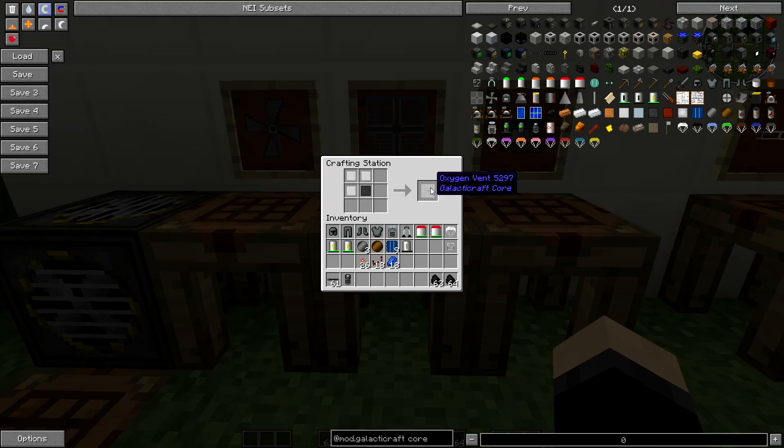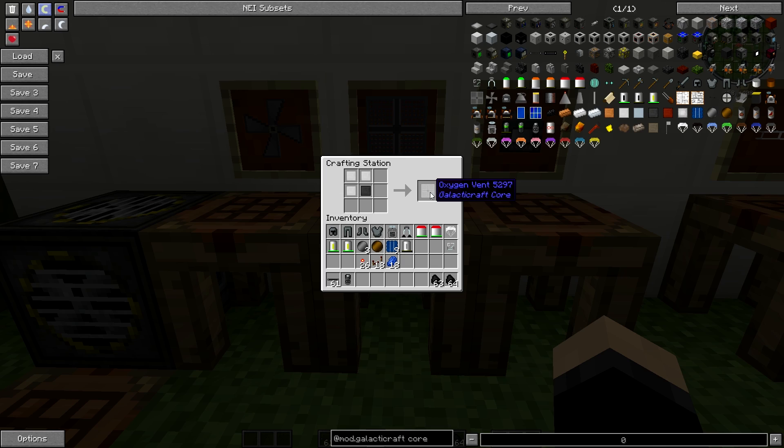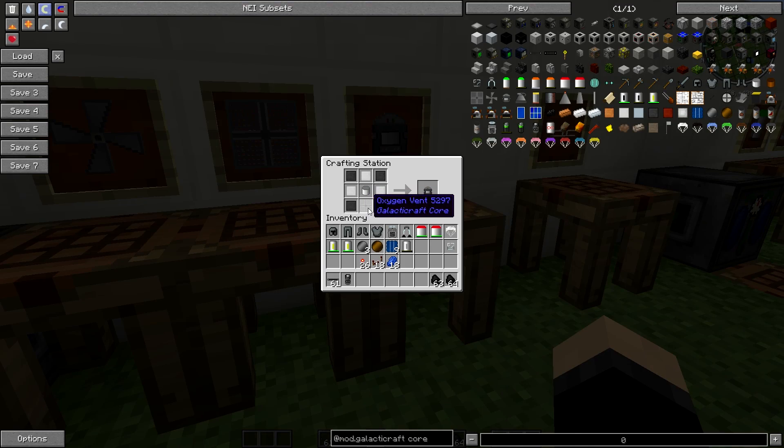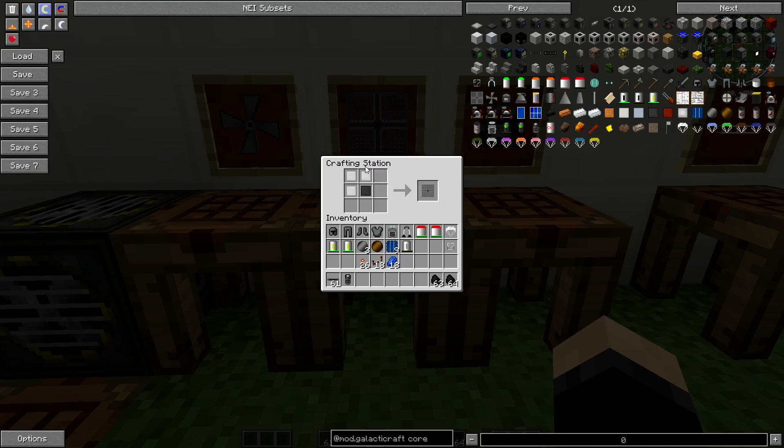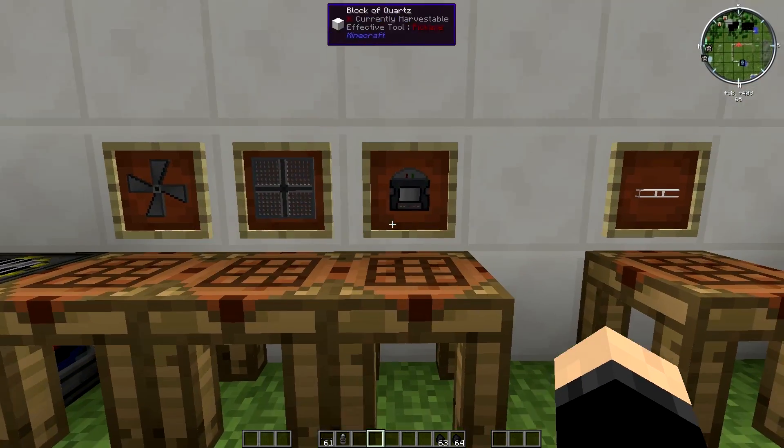You're also going to need two oxygen vents. These are pretty simple to make — it's just one compressed steel and three compressed tin, and that will give you one oxygen vent. So you're going to need to make two of these in order to make one oxygen collector.